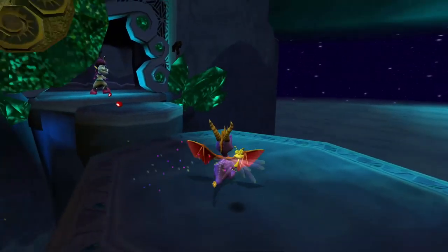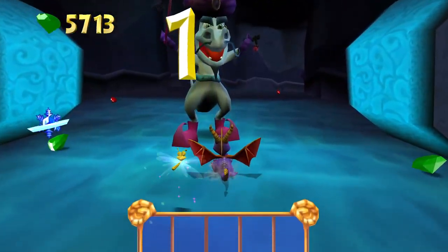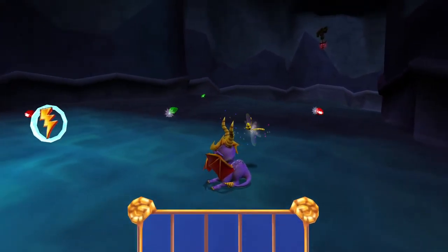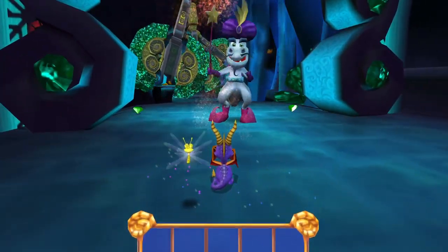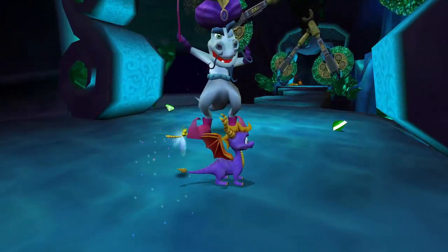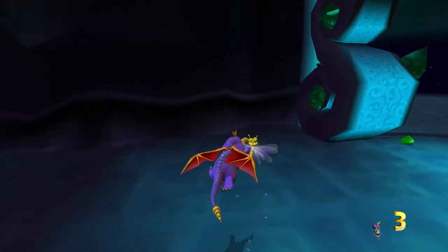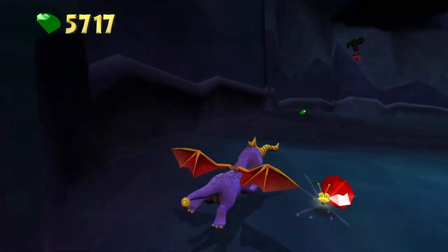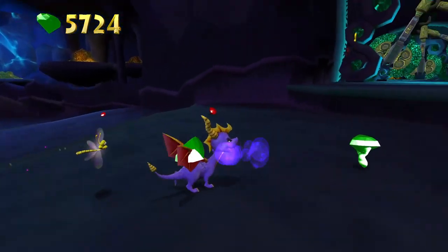Why is Spyro doing this weird T-pose all the time? See what I mean about the hitboxes on these swinging axes — I do not like them. Maybe I'm standing too close. Yeah, that was it — and it has NOT reset them! That's a big relief. I wonder if you re-enter the level they'll actually respawn so you can do the challenge again, or if they're just like gems that don't reset.